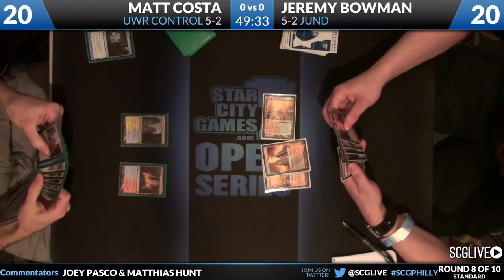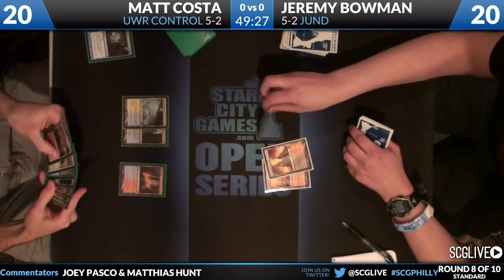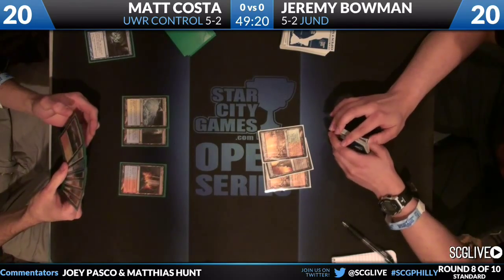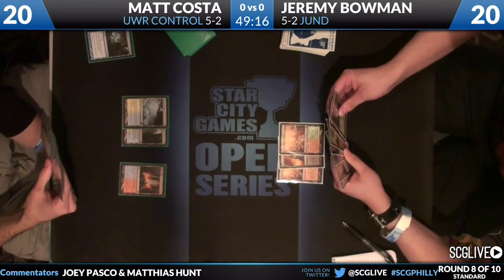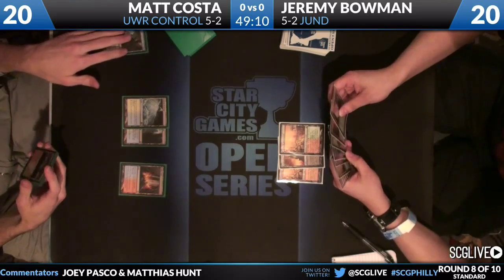We're underway. The early play is just a Think Twice from Matt Costa and land drops from Jeremy Bowman - pretty typical for this matchup. There's a lot of time for players to develop their game plans. This is one of those matchups where Farseek is really great for Jund. Jeremy didn't see a Farseek yet, but he's on the play, which is something in itself.